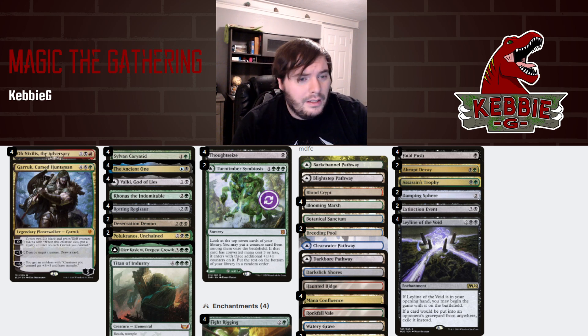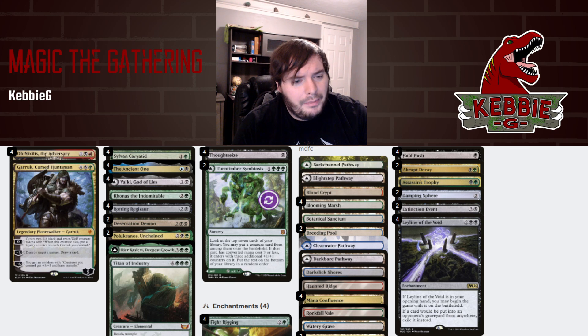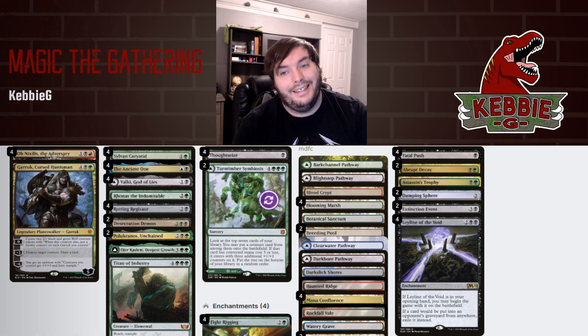We have Trophy for problematic lands and stuff like that. Two Damping Spheres for the Lotus Field matchup, because they might be able to race us. And that is Four Color Fight Rigging Ob Nixilus for Pioneer. Let's see the deck in action.